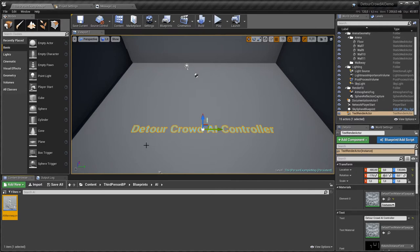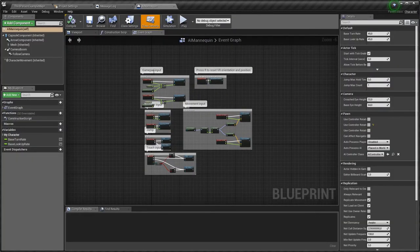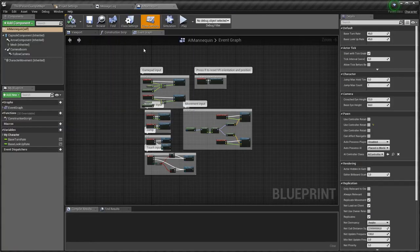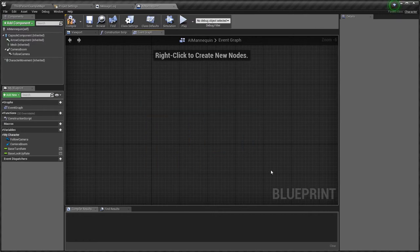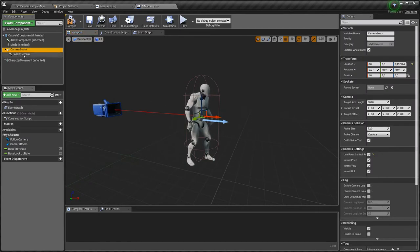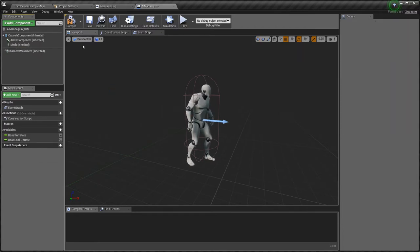Inside the AI Mannequin we have classic code for gamepad input, movement input, VR and so on. Since this character will only be driven by AI, we won't need any of that, so let's delete it. We also don't need the follow camera component and camera boom since this won't be controlled by the player — just by AI.